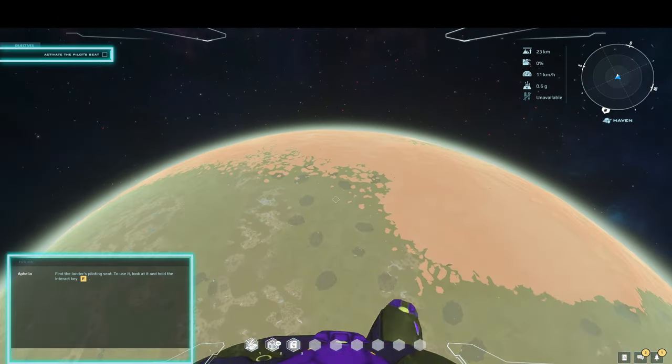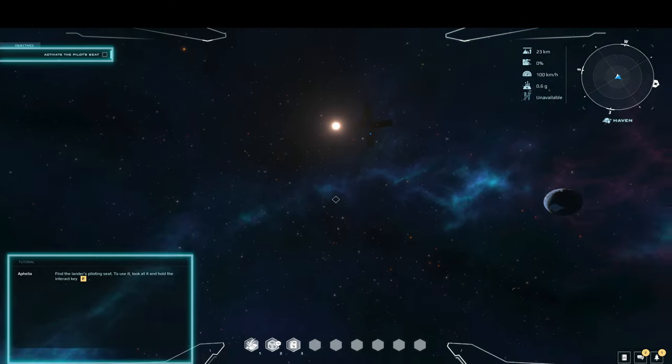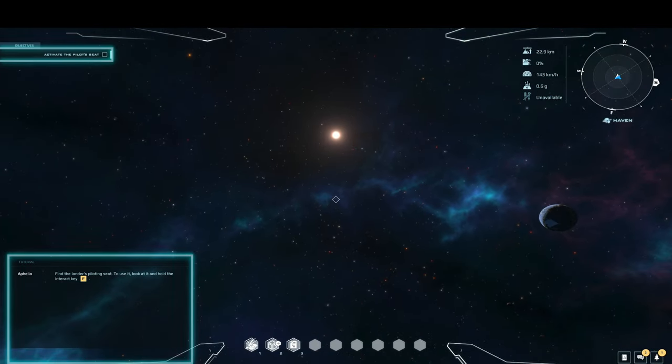Log in and walk to one of the blue force fields and choose to deactivate. Step out of the ship — now you are falling away from the ship. Look up quickly, then look down and notice the approaching ground. You will not die.